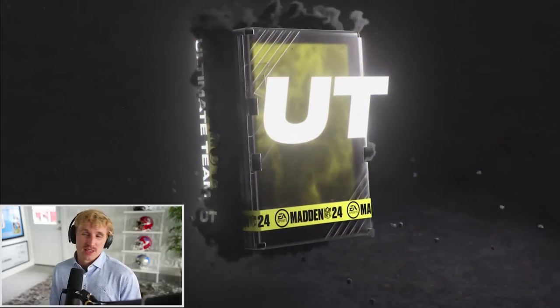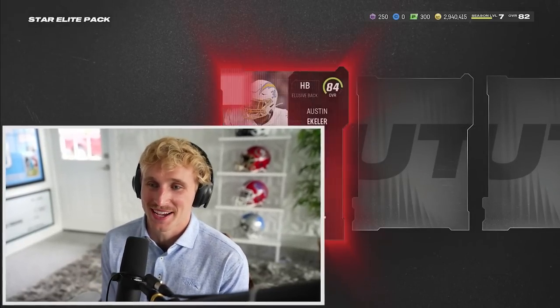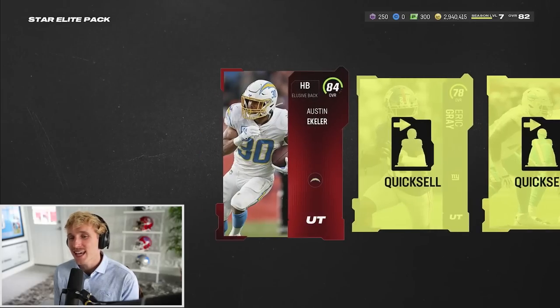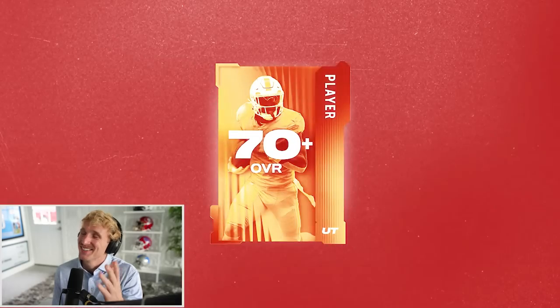This will be the final mystery pack unless we can reroll the training. It's star elite - we actually got really good pulls on those mystery packs, just no legends pack. Austin Eckler - I think I might actually get one more because I have Miles Sanders who's better. I get 725 training back for that and I do get another mystery pack. It's gonna be gold plus. I could just feel it.